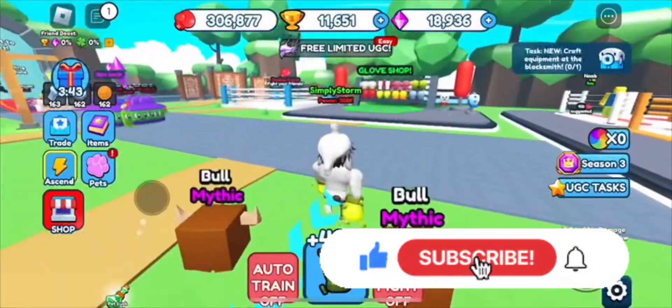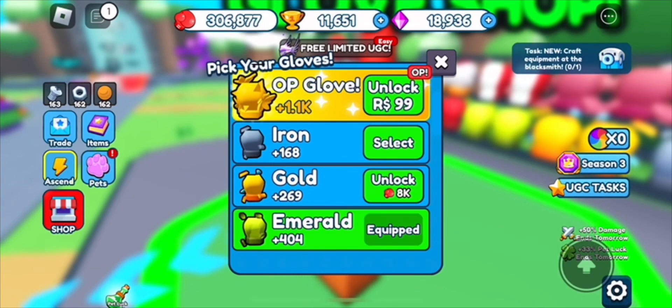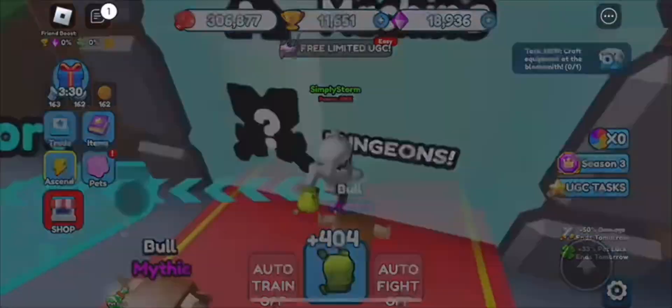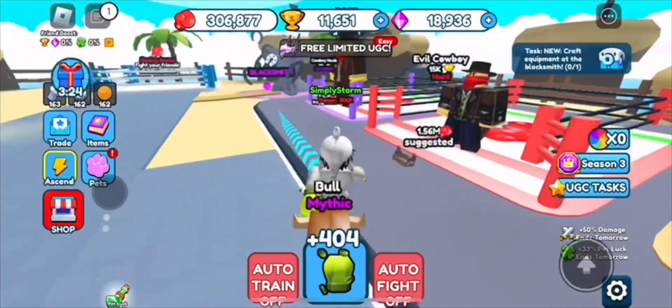And then for the third and final quest, you're able to go to the other world. But before that, you can get better gloves, which will help you defeat the noobs and the cowboy bosses. You only have to defeat them once. But yeah, go over here and you're gonna be in a new area with new gloves, new pets, all that, and new bosses.